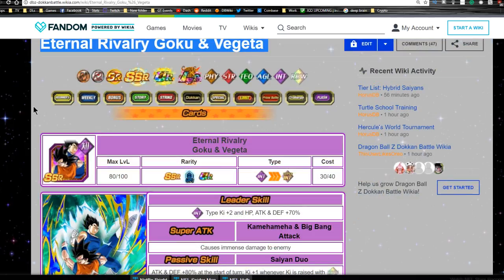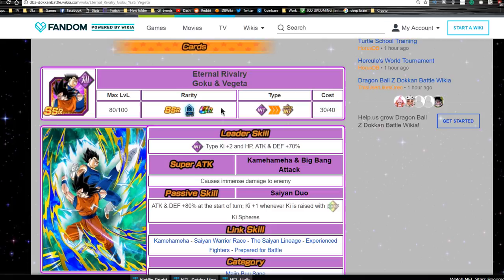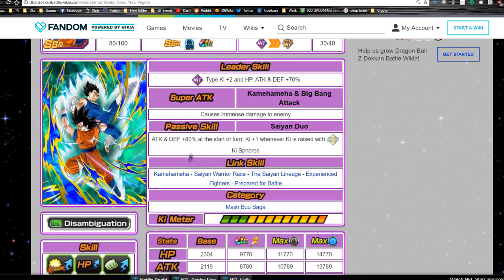First, let's talk about the base form — the summable 'Eternal Rivalry' Goku and Vegeta. This card has a leader ability of Intelligence type ki +2, HP/Attack/Defense +70%. Super attacks are Kamehameha and Big Bang Attack, causing immense damage. Passive skill 'Saiyan Duo': Attack and Defense +80% at the start of the turn, ki +1 whenever ki is raised with rainbow ki spheres. Link skills include Kamehameha, Saiyan Warrior Race, Saiyan Lineage, Experienced Fighters, and Prepared for Battle.